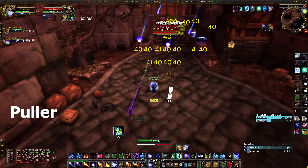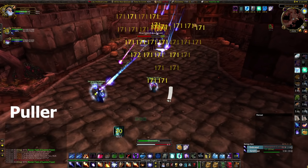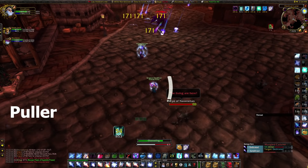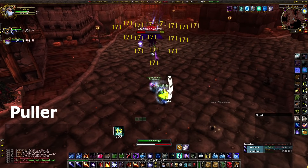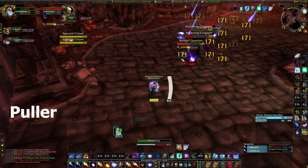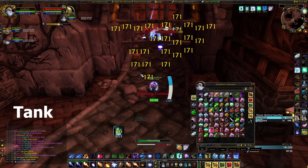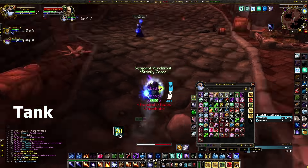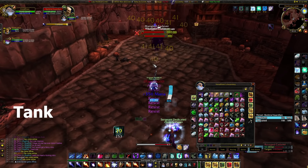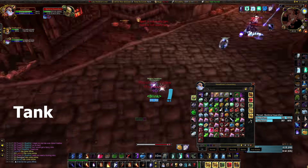Do not forget to pop your Free Action Potion or use your Frost Reflector. However, if you're using a Frost Reflector and you're about to die before reaching the Ice Block point, use a Limited Invulnerability Potion. When you enter the gate, make sure not to Ice Block too close to either side — if you Ice Block too close to the pull side, the tank's Blizzard won't hit every mob; too close to the non-pull side, and when the tank opens the gate they will aggro the mobs before casting Blizzard, resulting in a wipe.